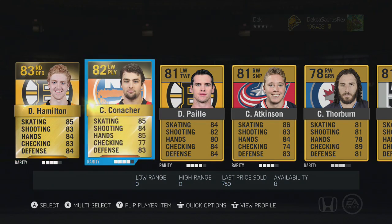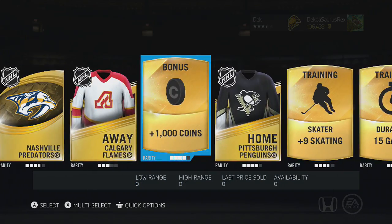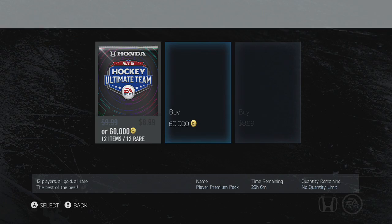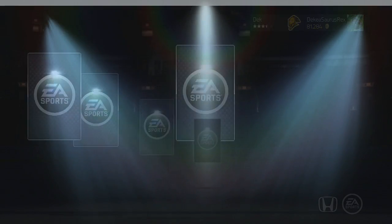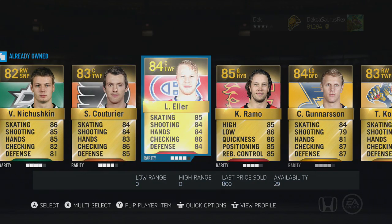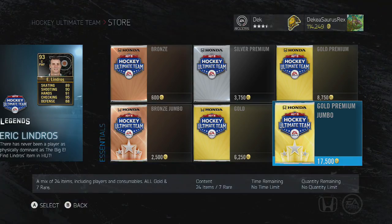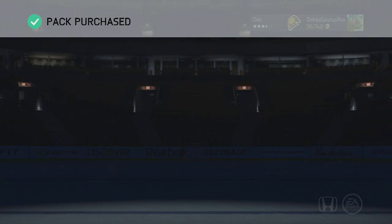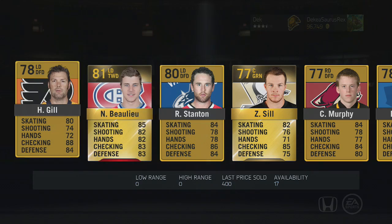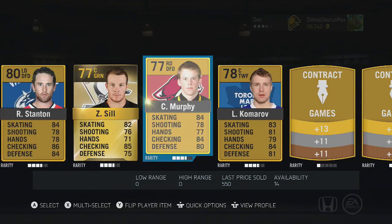We next open a 17.5k pack and in this pack we acquire 1,000 coins and 15 duration as our top two items. Then we decide to open another 60,000 coin pack and in this pack we get a Tarasenko — he's a really really good player but 85 overall, not worth that much. Then we open another 17.5k pack and I don't know what I was expecting, but was not expecting an 81 overall to be my top player.